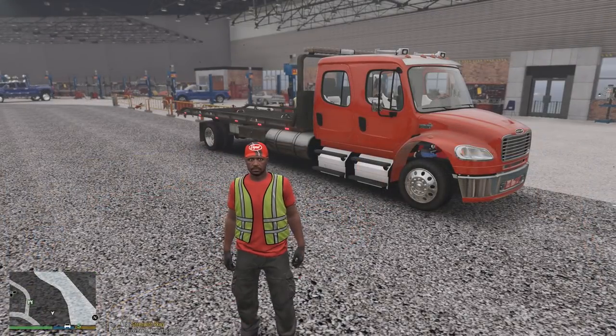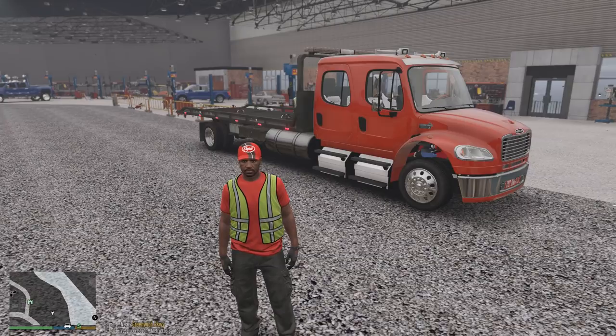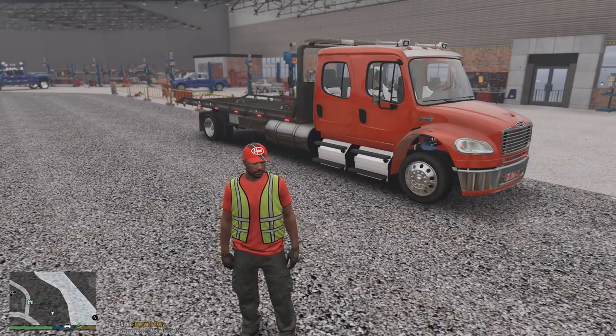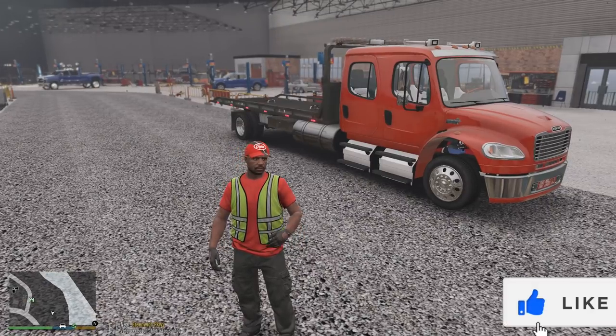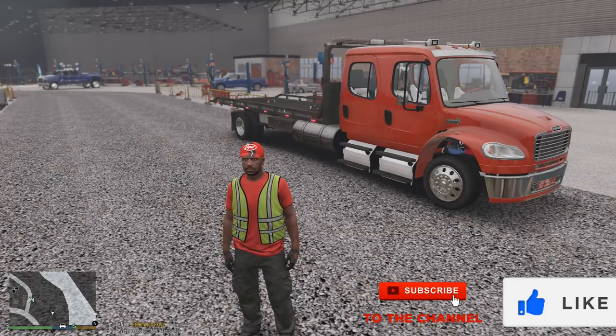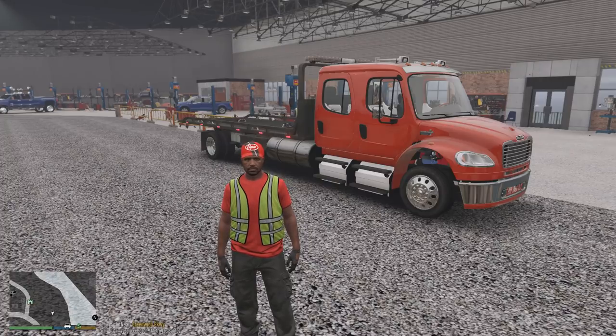All right guys, that's gonna do it for today's episode. I really do hope you enjoyed the truck as well as the episode. I cannot wait to see what Harrison does with this once he gets it textured up with the ACE Towing skin. We're also looking forward to using our new Kenworth — I showed you guys that in the last episode, so if you haven't seen it yet definitely check it out, I'll link it here and in the description. Also look out for Bagged — he's releasing a CT660 version of this truck with a working flatbed as well. Thank you so much for watching. If you enjoyed, smash that like button, leave some comments, subscribe and turn on notifications by hitting that bell button. I'll see you guys in the next one, peace.